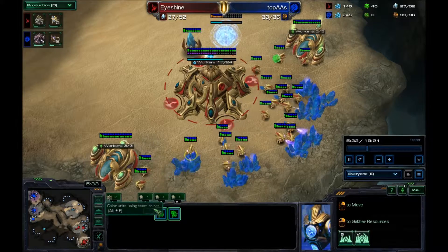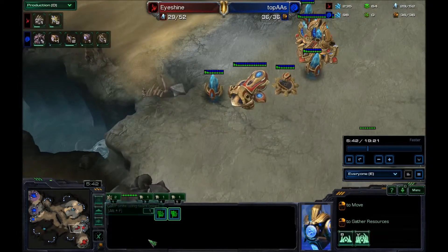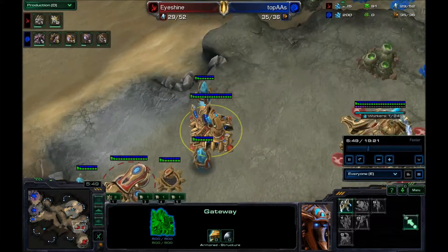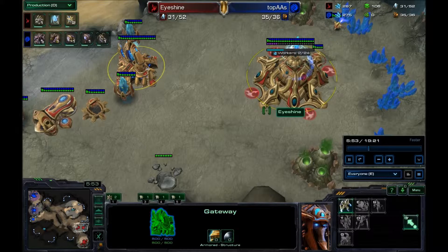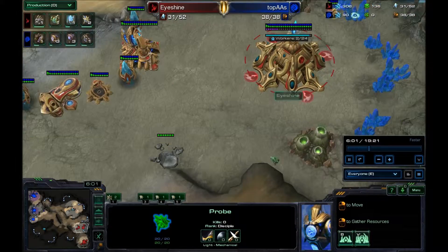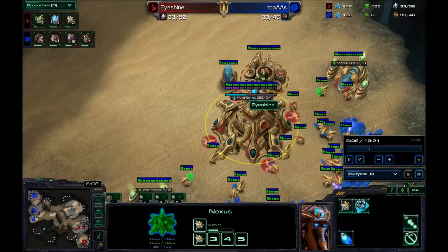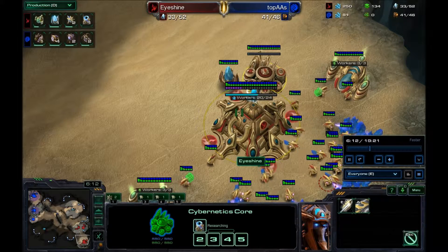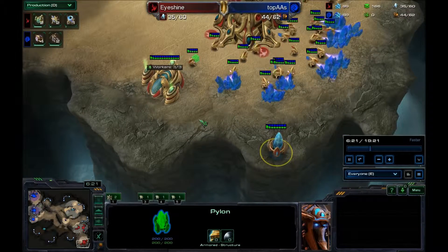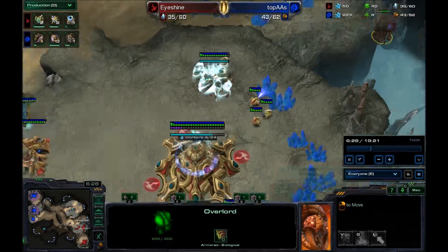Since it's obvious a roach rush isn't happening, I'm going to be safe to do whatever I want — and that means go double stargate. I'm dropping my third gas at my natural. Just going to chrono boost out probes right now and start my warp gate in a minute. Once I get about 150 gas and 150 more I can drop a stargate. I usually drop my stargates right here — it's the best place to hide them, especially because I saw his overlord over here.